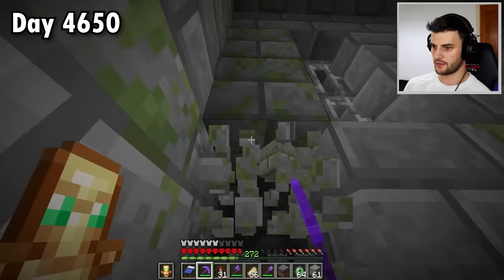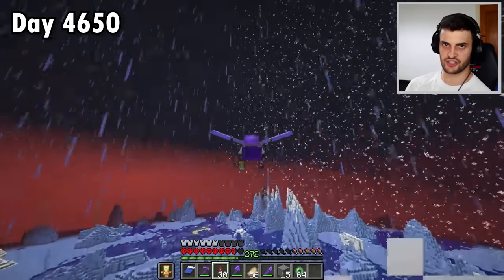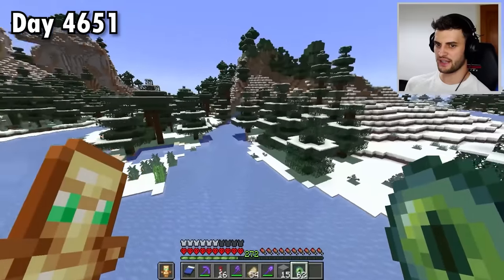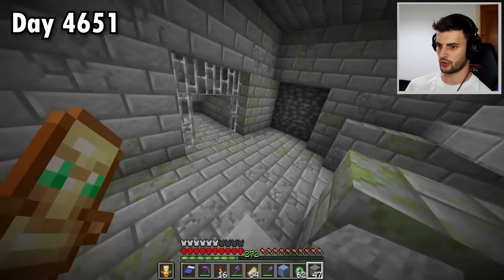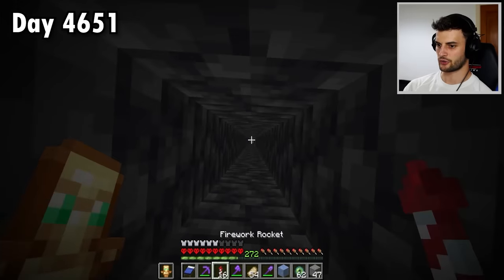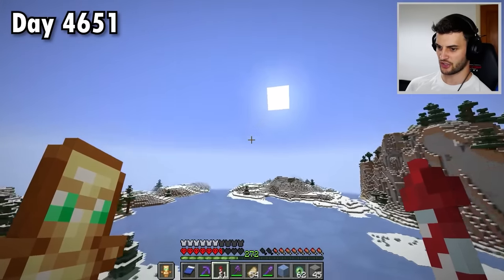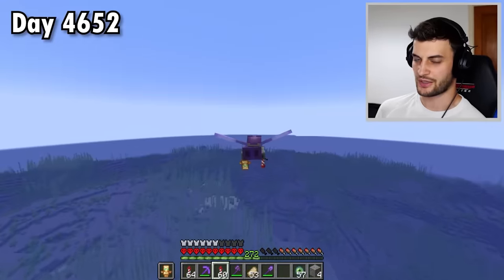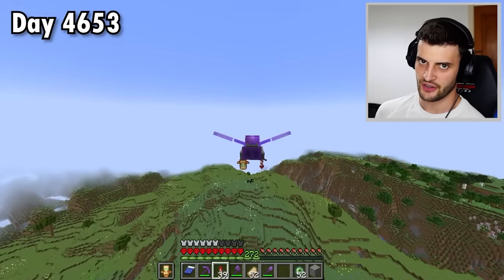The only way it could get better is if I find one in an area where ancient cities can spawn — that basically means a stronghold underneath a mountain. This one is kind of near a mountainous area, so I'll dig down. Found the stronghold and dug down from the portal room to check for an ancient city nearby — went to bedrock, nothing there. I think the other stronghold I found before is better, so I shall keep searching. A few more strongholds yield nothing promising.